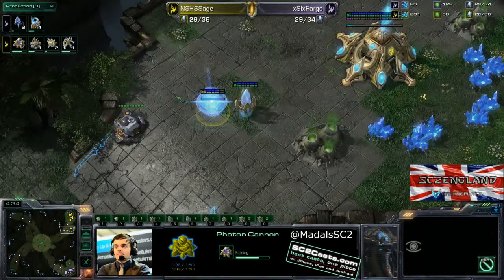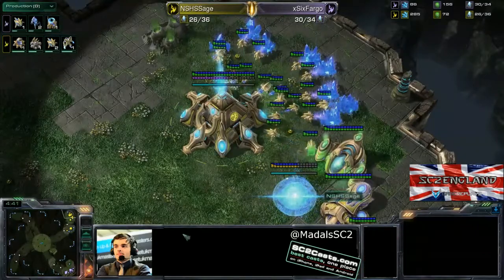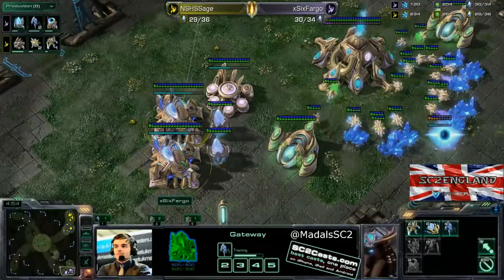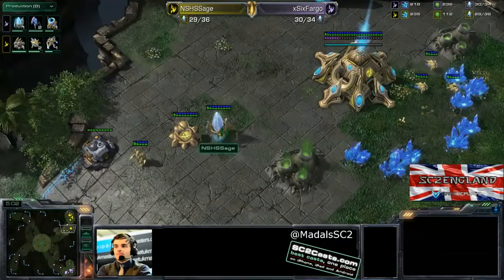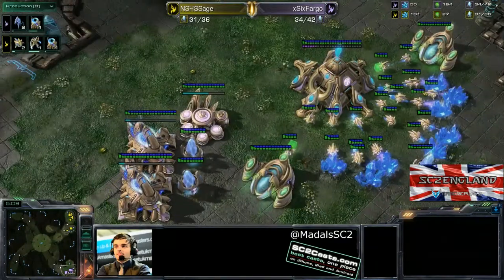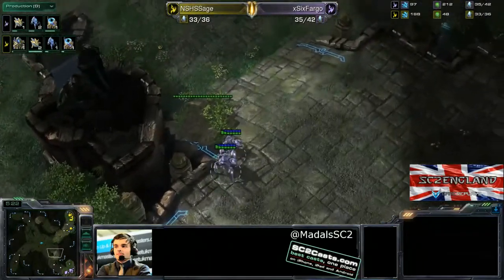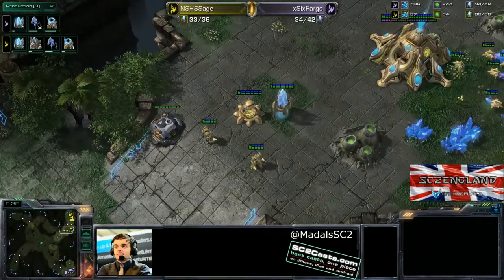There's no scouting information from Sage at the moment. He may assume Fargo is in the lower left, which would be incorrect — he's in the lower right. The first photon cannon is down, the first zealot coming, the cyber core up, and only one gas compared to Fargo's double gas, which is very early. Fargo's building up a lot of Vespene gas with a double stalker on its way, but that double stalker isn't going to have much fun with the photon cannon down. Sage's probe count is going to skyrocket being able to produce double the workers Fargo can.